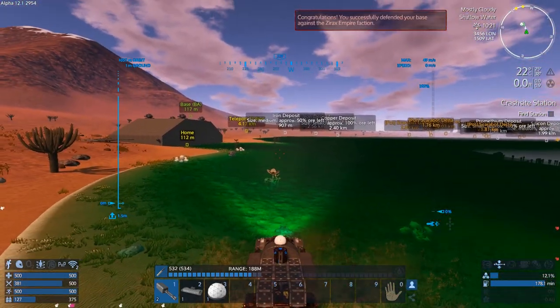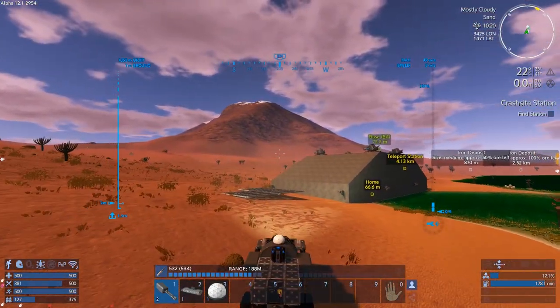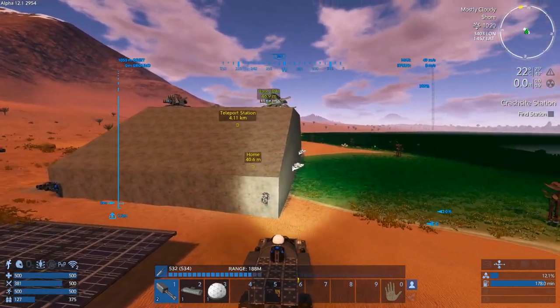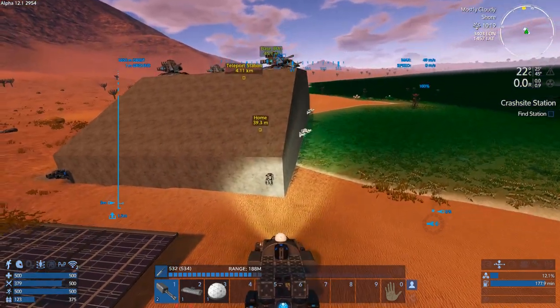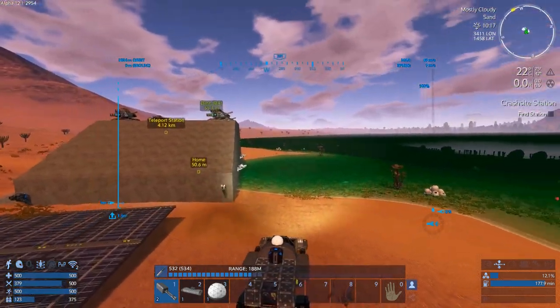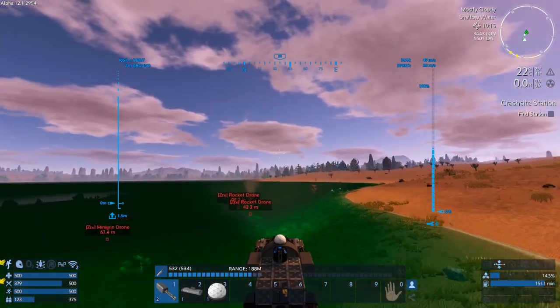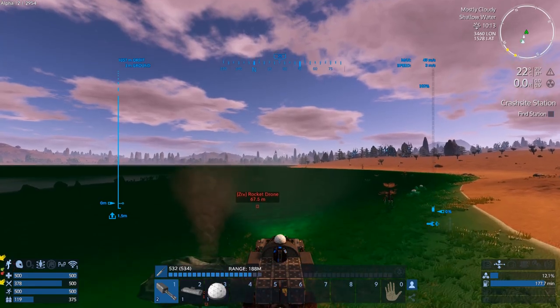We have successfully defended our first attack! Now it got a rocket shot off. I saw that hit somewhere. We'll have to repair whatever it damaged. I think it was going for this sentry gun here — that's an interesting target. It's kind of a soft target too, so it is quite plausible for it to actually destroy it.